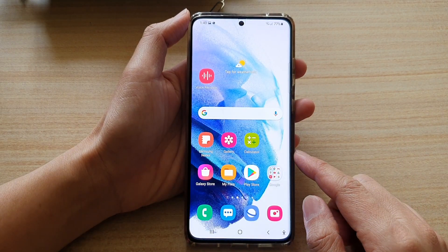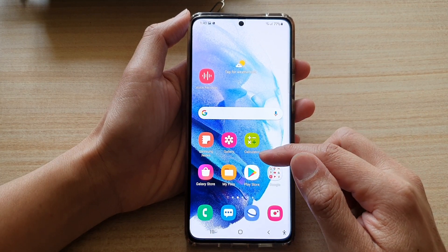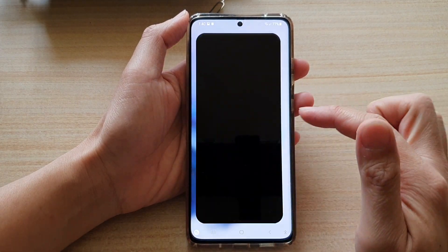First, tap on the home key to go back to your home screen and then swipe up to go into the app screen. In the app screen, open up the game that you want to play. For example, I'm going to open up this game right here.